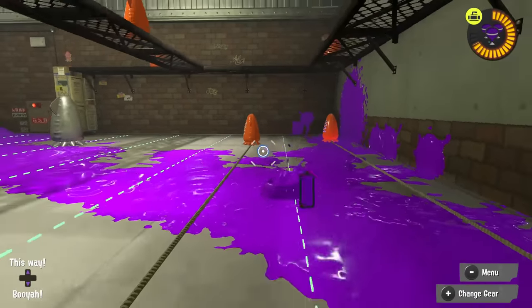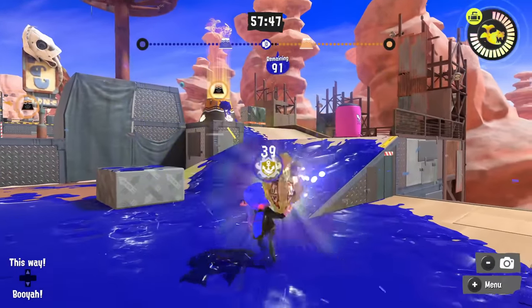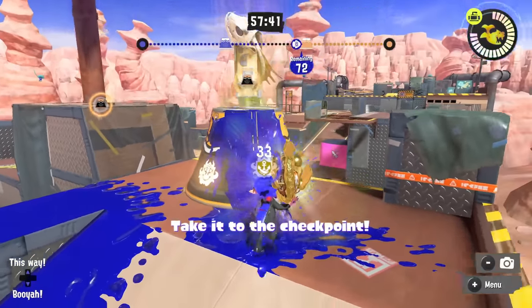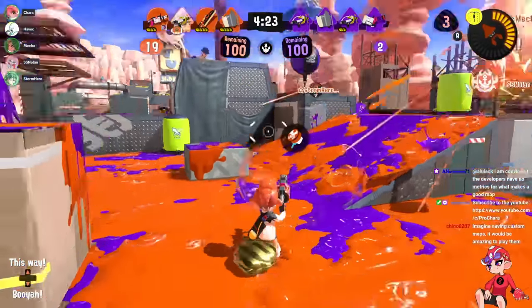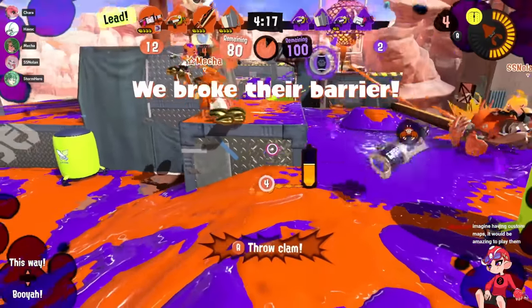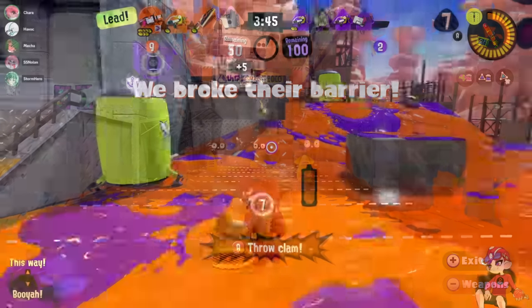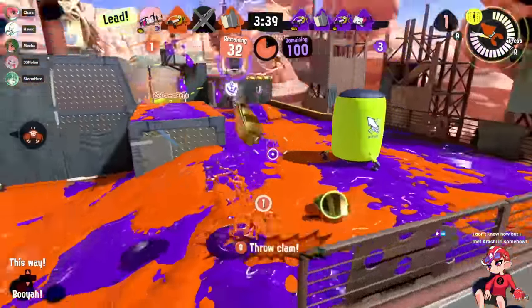It takes a bit to get used to holding the sub button down, but once you get the hang of it you can turn and move much faster than normal — great for things like evading bombs. This works for literally every weapon except the rainmaker, where you instead do charge strafing: just hold ZR, go out of ink and back in, and the charge gets cancelled so you can move immediately. Fun fact, this was originally a glitch — some sub weapons in Splatoon 1 couldn't do this, and even Splatoon 2 didn't have it until they patched it in. It's very rare to see Nintendo make a glitch a staple mechanic, but this is an example of it.